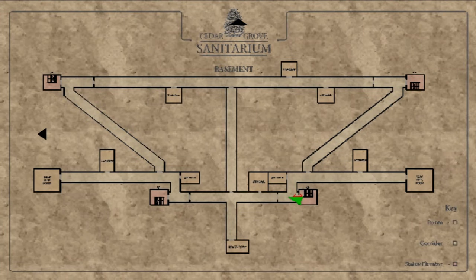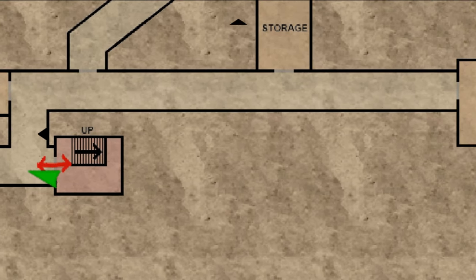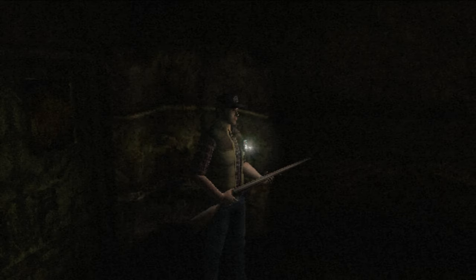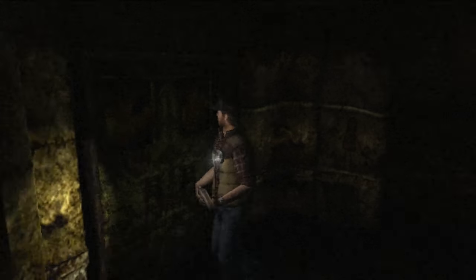For the first time in the Other World, that is — in the normal world we've already been down here a bit. I'm especially interested in the East Pipe Room, which maybe will have the key in it, now that we've flushed it down the toilet. I don't remember whether we flushed that key down the toilet in this world or the Other World, so I don't know if there's even any chance of me finding it in this world. If it was the Other World, then certainly not.